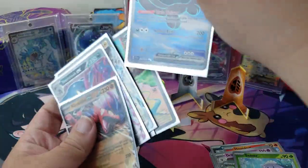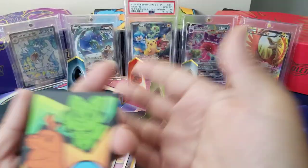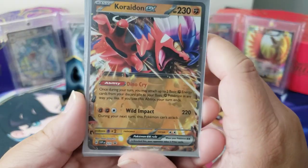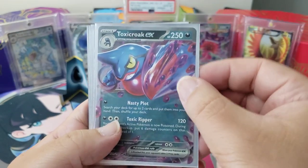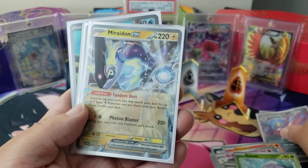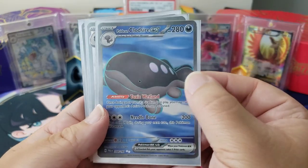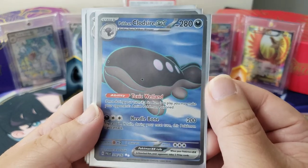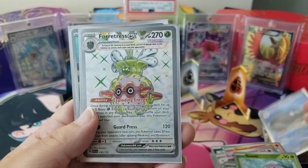Okay, let's go through what we got out of 15 packs. One, two, three, four, five, six hits including the promo! Here is the promo Corridon EX you get from the tin — that's awesome. Here is a Toxicroak EX I got from Scarlet Violet base. And here's the Maridona EX we got from Scarlet Violet base as well. And here's the full art Paldean Clodsire — dude, that's amazing. I got one already so I'm not too happy, but you can't be sad either, that's a great card.